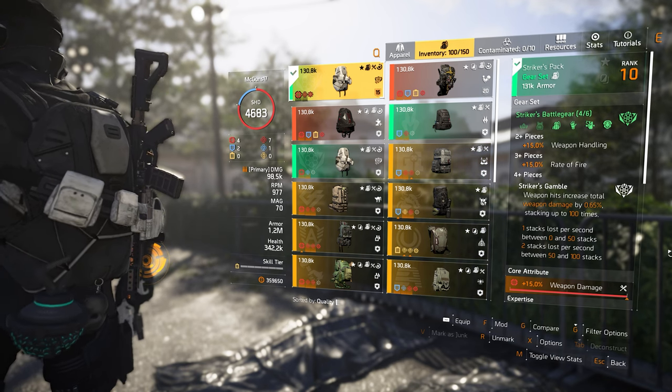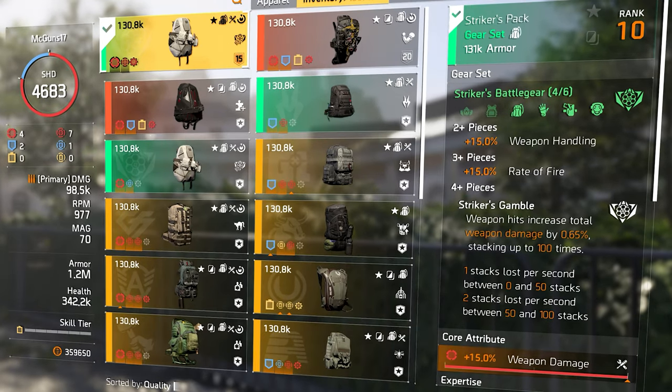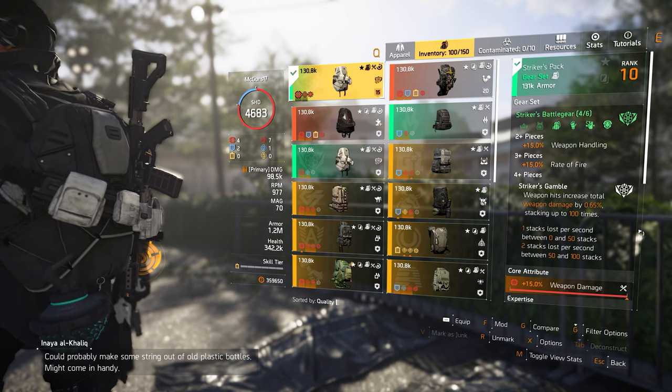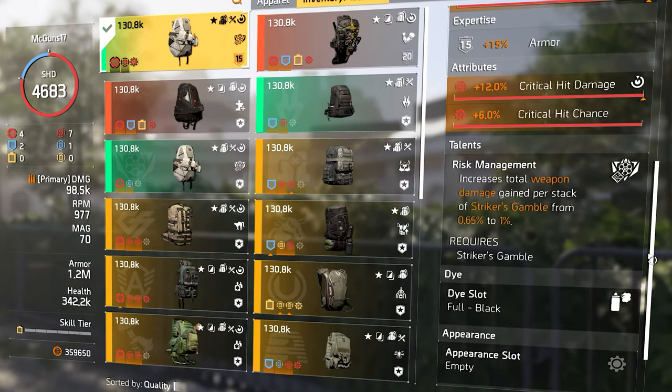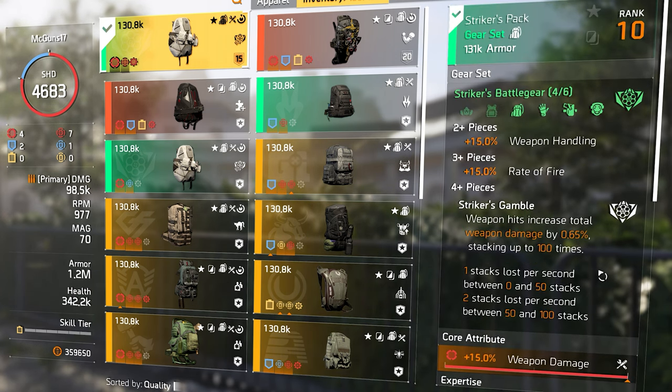Starting with the build, we went with the Striker Battle Gear — one of the best gear sets in the game currently for DPS. With the 2-piece, you gain 15% weapon handling. With the 3-piece, you gain 15% rate of fire, which increases DPS. With the 4th piece, we get the Striker Gamble: you shoot enemies, gain stacks per hit, and once stacks go up, your damage goes up. Stacks go up to 100 total, and damage per stack is 0.65%. With the backpack, it's 1% per stack instead, so you gain 100% damage with full stacks.